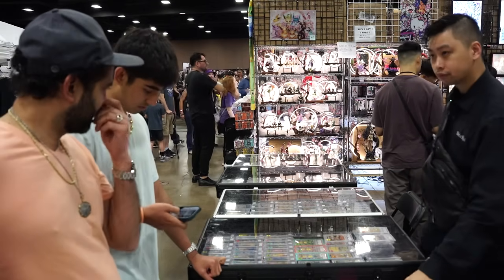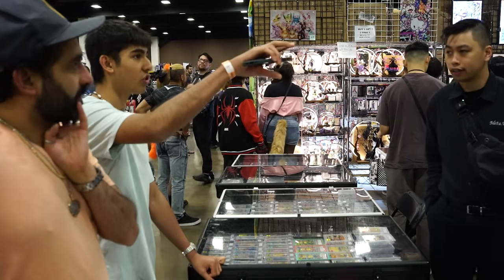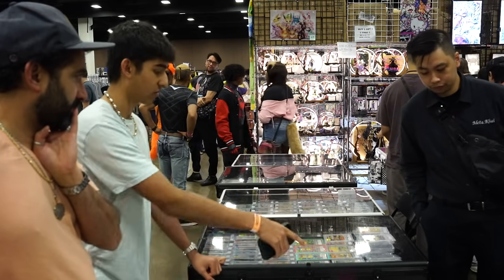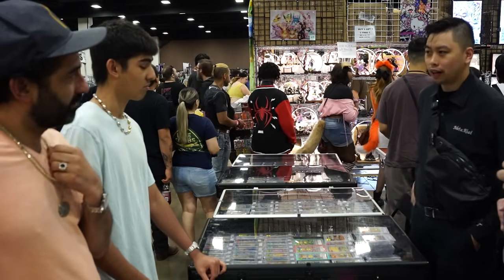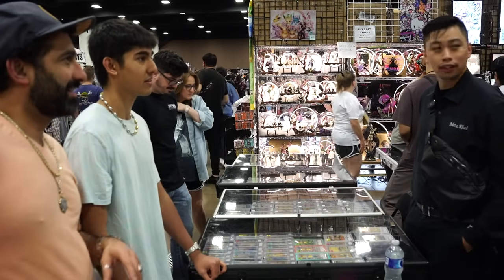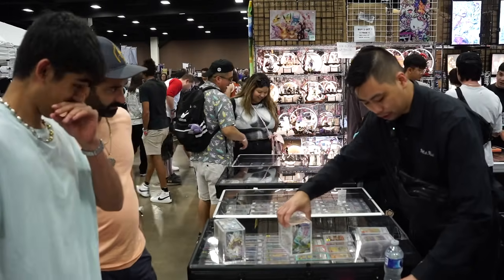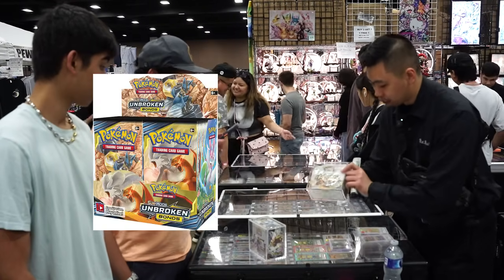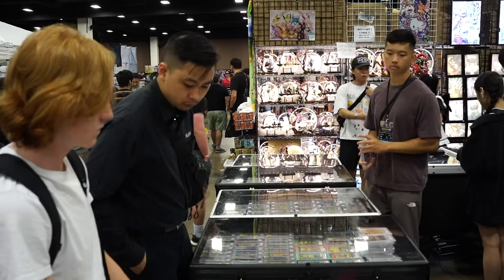Evaluating trade at 80% — total evaluation around $1,500, so about $1,200 trade value. Offering two boxes plus $150 cash. Hard time moving One Piece product. Deal done — trading a BGS 10 Umbreon V-Max, getting the Unbroken Bonds booster box and XY Breakthrough booster box.